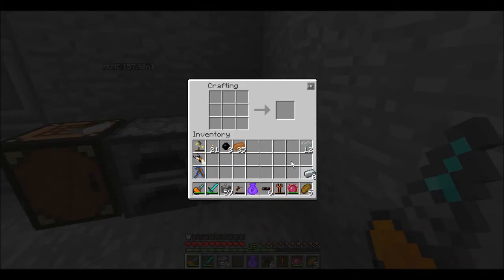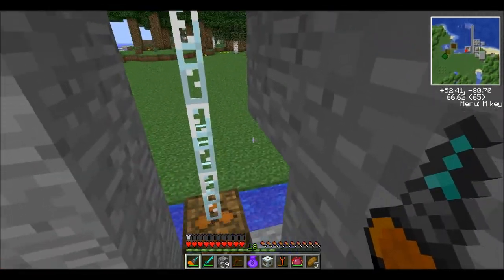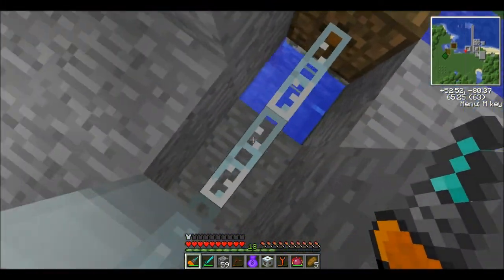So in order to do that, we're going to need a machine block like so, and then we're going to need some copper cables — one on top, one on bottom — and that gets us an MV transformer. It's a very simple recipe, not too expensive, though right now it's kind of expensive because I am extremely low on iron. I believe I have two more pieces of iron.